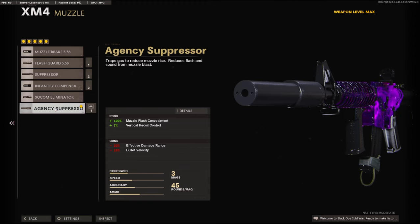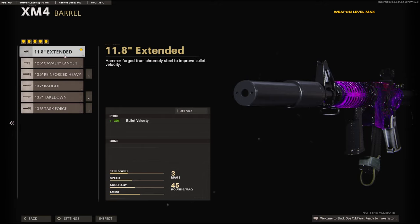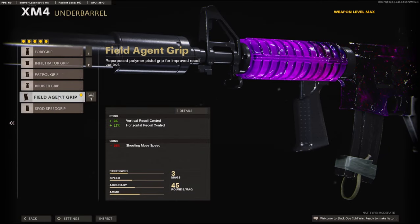We're going to be using the HSC suppressor on the muzzle to stay off the minimap and for the 7% added to the vertical recoil control. On the barrel, we're going to be using the 11.8 inch extended barrel for the 30% bullet velocity. On the under barrel, we're going to be using the field agent grip for the 3% added to vertical recoil control and 17% to the horizontal.